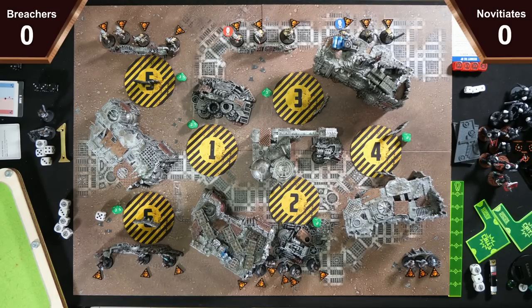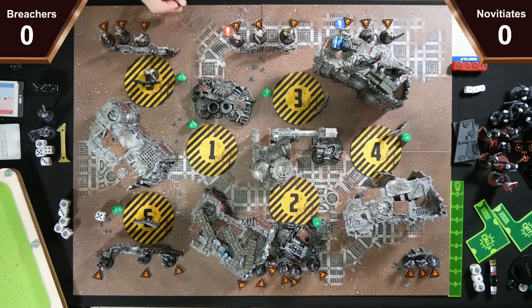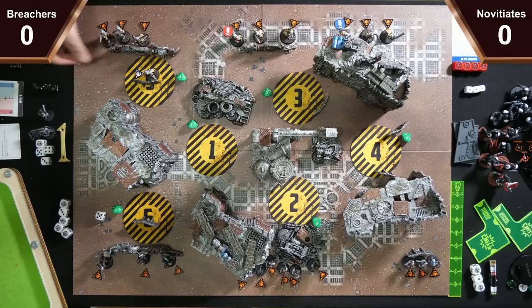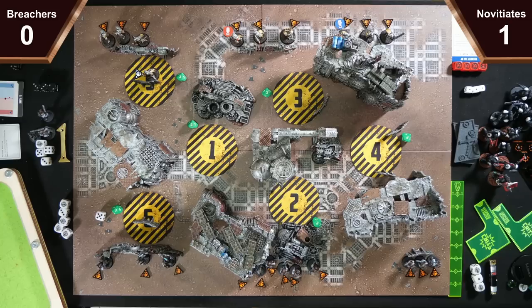So then your first activation. We're just going to activate the Patronus — she's basically just going to leap the wall. She's going to perform the mission action for free, and then jiggle her cup around and generate me 2 more Faith Points. So you're on 1 victory point and 6 Faith Points.